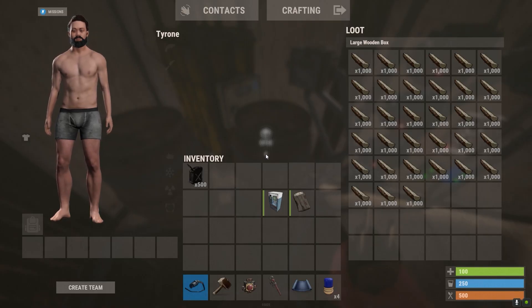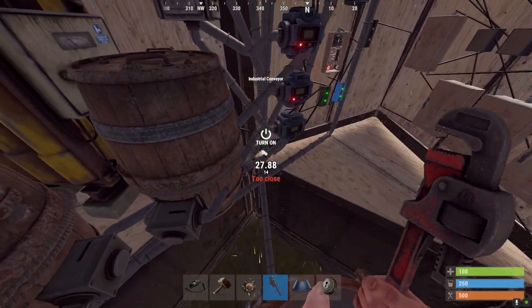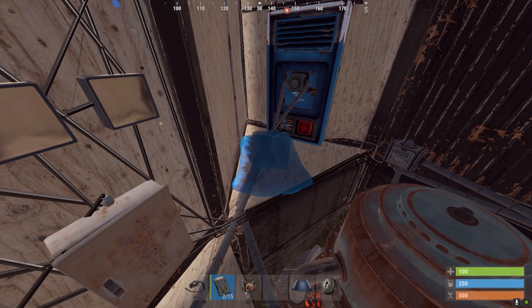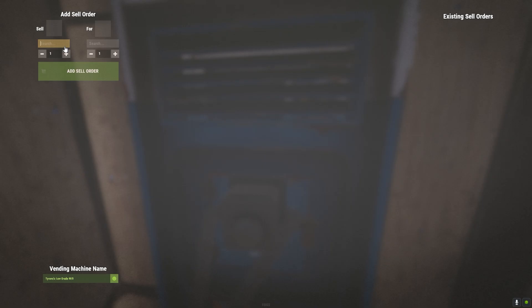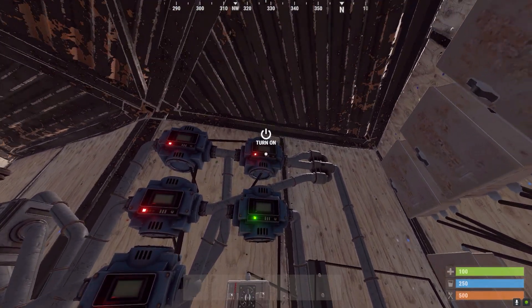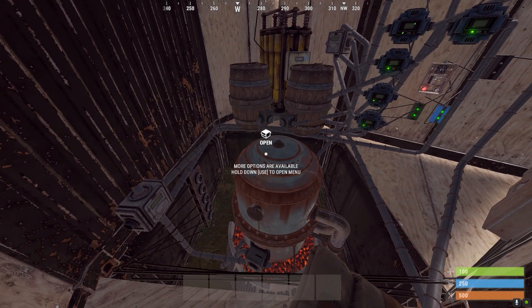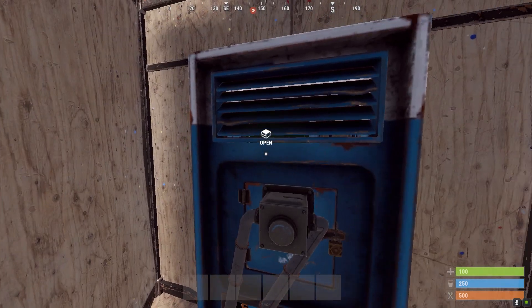I'll fill up the box with however much wood I want for a buffer. Then we can place the vending machine on. Then I'll place the bag — you want to make sure you leave this wall free of electronics. We can set the sell orders: 750 charcoal, which is the exact amount of charcoal you get if you burn a thousand wood. Now we can turn all the conveyors on, and we'll see it's pulled crude and wood into the refinery and putting the low grade back into the vending machine.